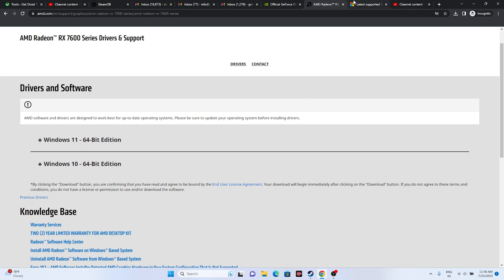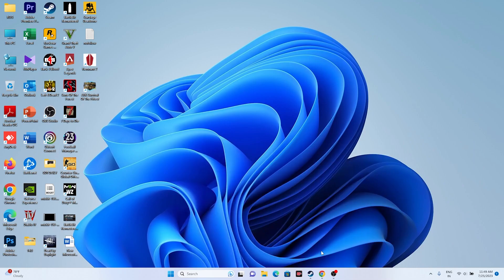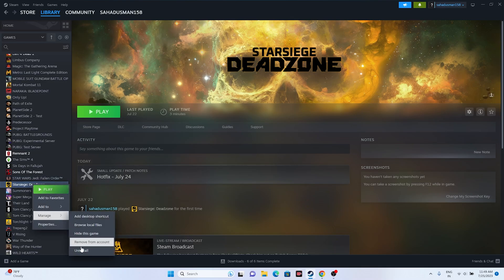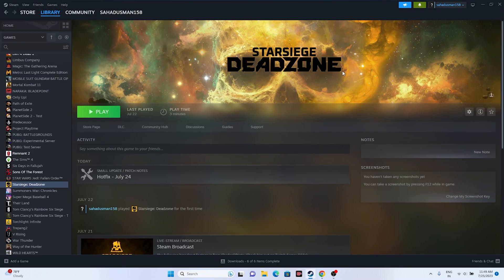Next, make sure you have Microsoft Visual C++ installed — the link is in the description. Download it, install it, and restart (restart is mandatory). Finally, if nothing else works, uninstall the game and reinstall it. When reinstalling, change the installation drive from the current one to a different local disk, as changing the installation location has resolved the issue for many users. These are all the possible workarounds for Star Siege Dead Zone crashing and not launching issues. I hope this video is helpful — see you in the next video, peace out!